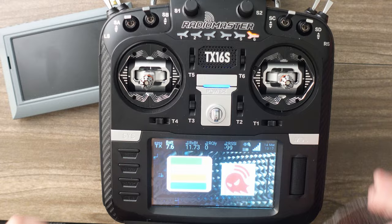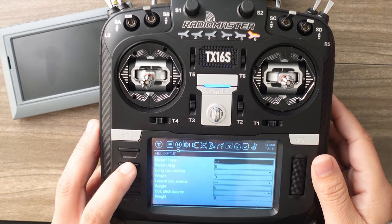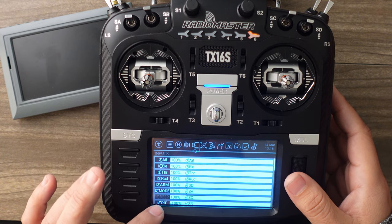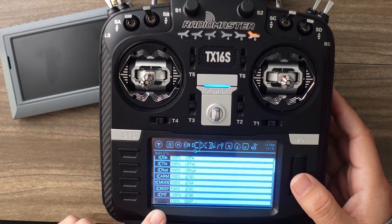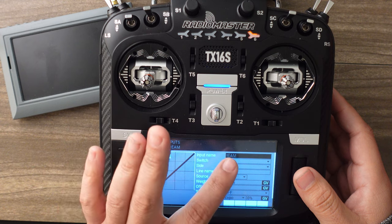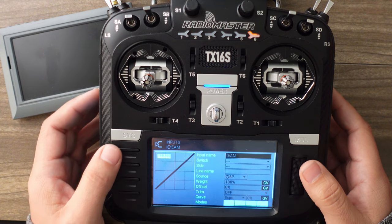The second thing is to set up a switch. Hit your models button and page over to your inputs. I have my sticks, an arm mode switch, a mode switch, a beep switch, a pit switch, and then this team switch assigned to the 6P. You're going to create a new switch — for me this is input number nine. Name it 'team' and select the source as 6P, which is the six-position switch. That's all you need to do here.